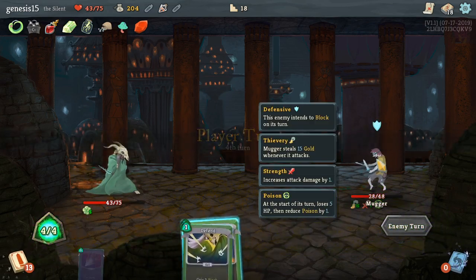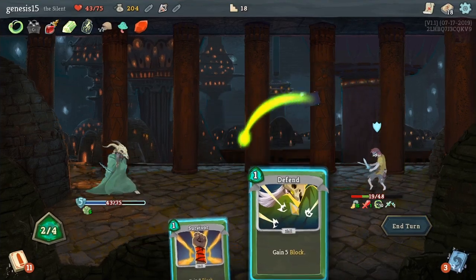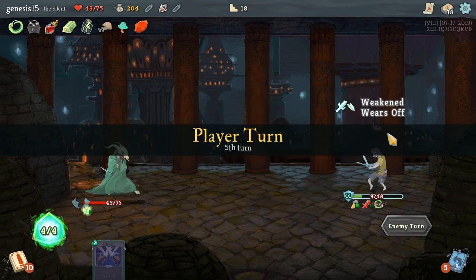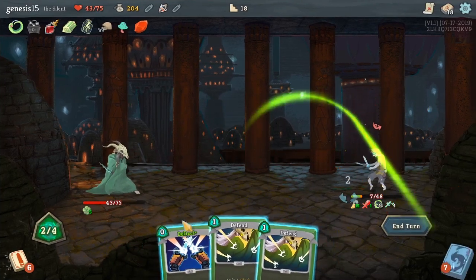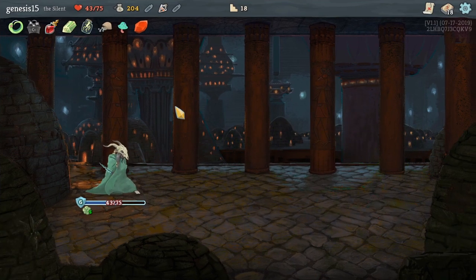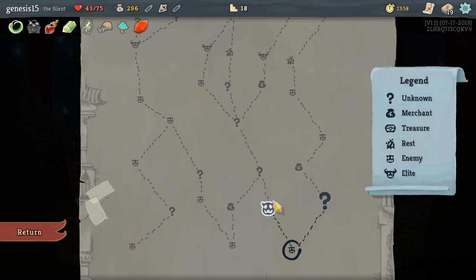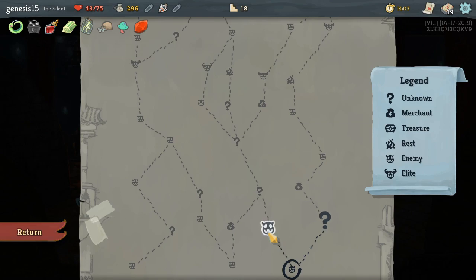I think he's going to run — he'll defend and then run away. Not happening, man. Die by poison! And I got my money back. Quick Slash is a really great helpful card. I've got to go this way so I've got to fight another.